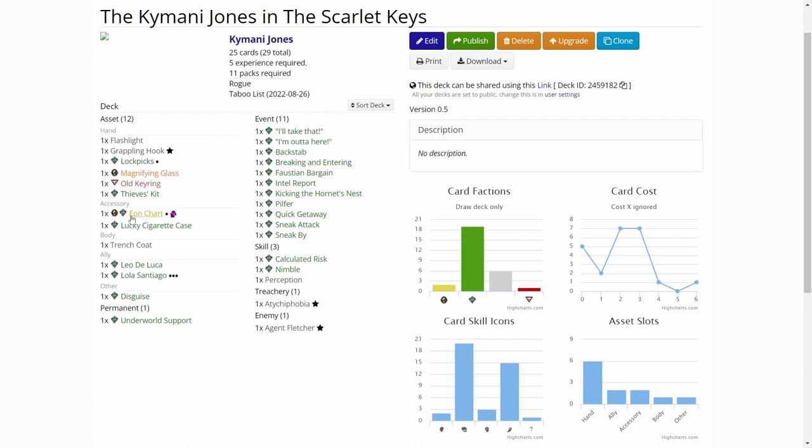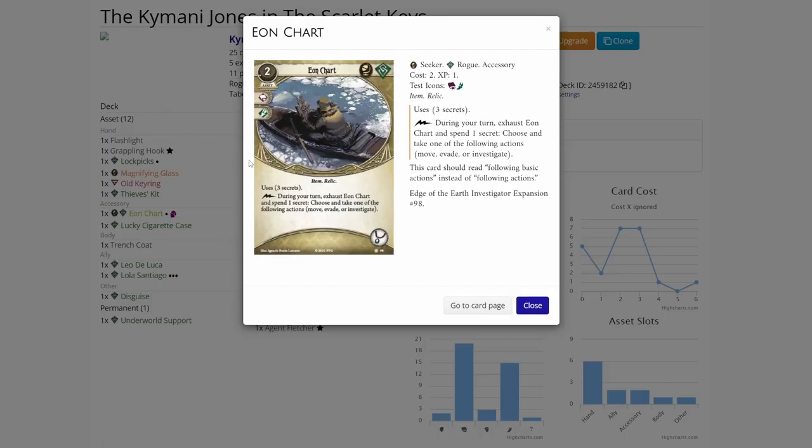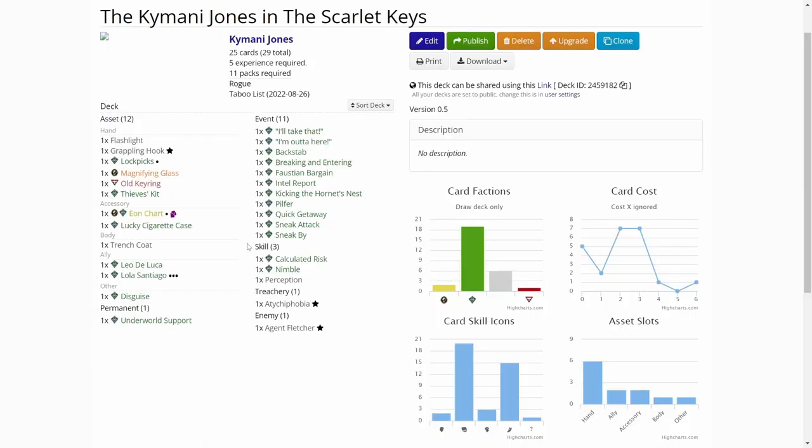With another experience I opted to take Eon Chart. I am playing Taboo so we can only do basic actions with this, but it's still good. This can give us free evades, moves, etc., so it is a good card still.